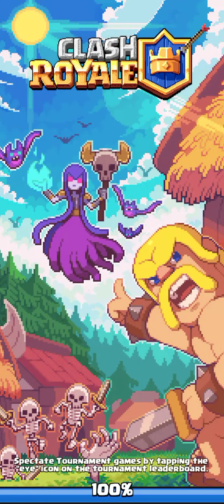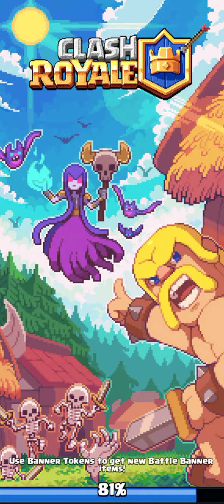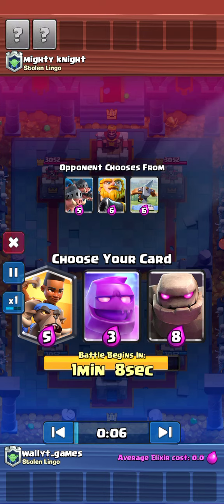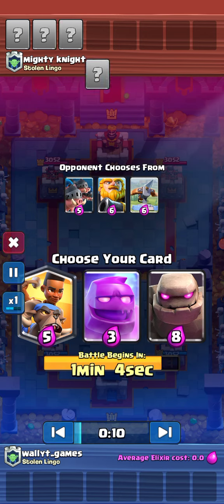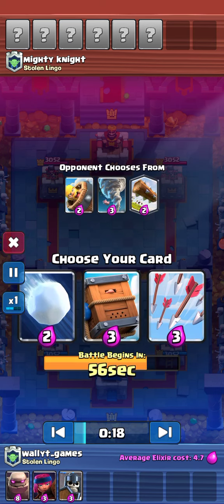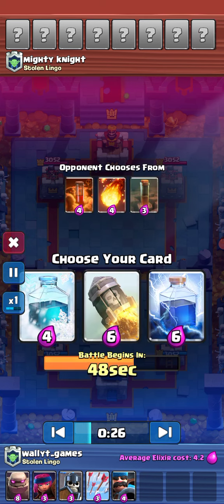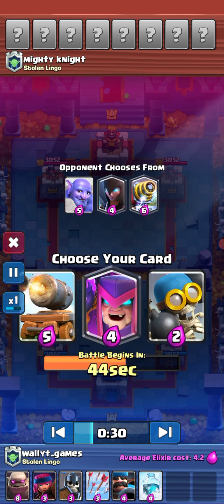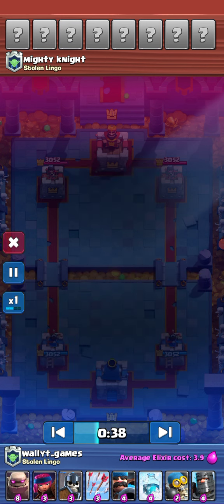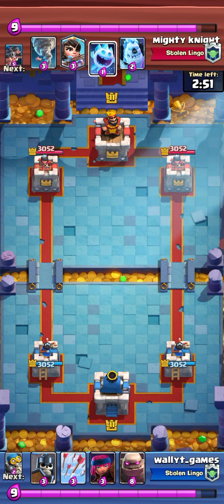Now there is one more replay I want to show you guys — it's against the same person but I got completely different cards this time. I started out by picking golem, though it took me a while to decide because I really wanted the ram rider or elixir golem. I went with golem, firecracker from the last game, guards for swarm and tank defense, arrows, hunter because hunter is op as I said. I went with freeze instead of rocket or lightning to avoid high elixir, bomber for lower elixir, and then I got dark prince — I probably should have chosen cannon cart but it didn't matter.